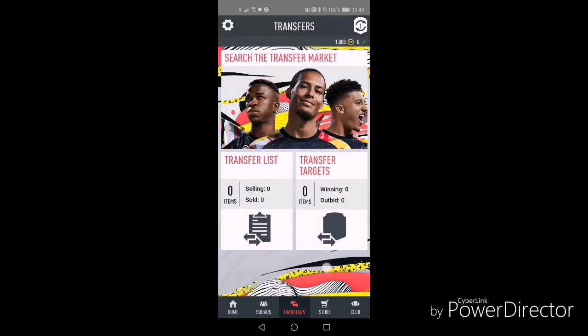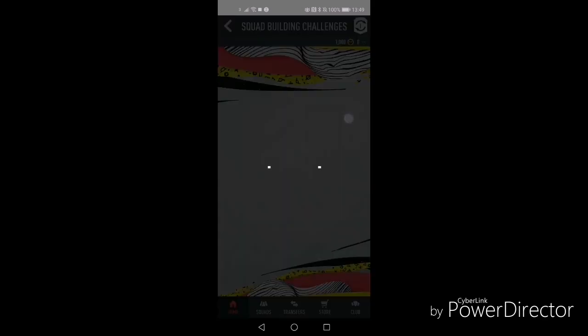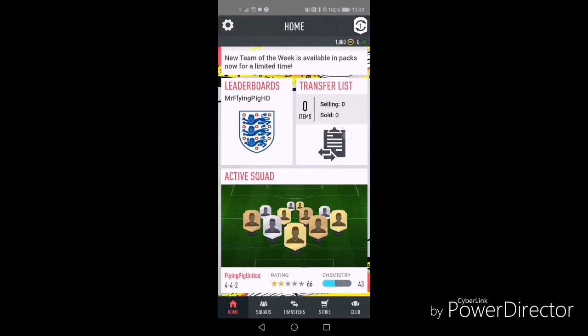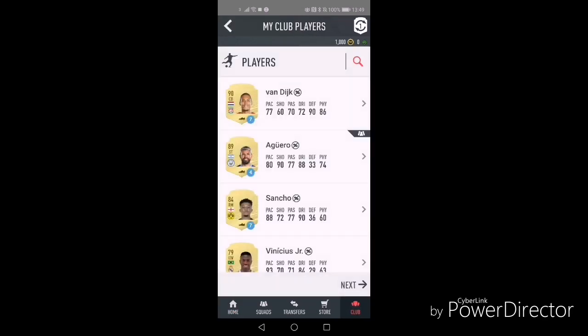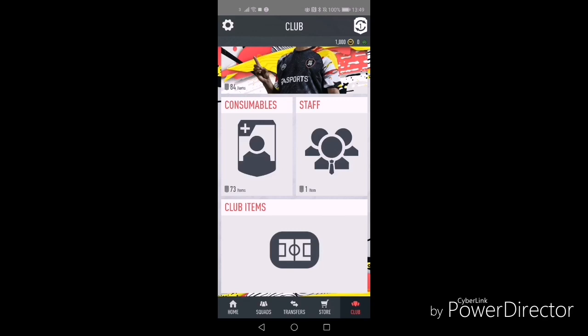So that's the goalkeeper position sorted for pretty much the entirety of the game. Maybe I can get De Gea at some point, but I'm happy with that, man. Quality. Anyway guys, let me know who you got in your starter packs. If you're not aware that it's already time you can get it, go over and do it on the console or on the app or whatever. Get your players — you never know who you might get. This is the Flying Pig on Flying Pig United. Smash a like on this video, subscribe to Flying Pig Gaming and Flying Pig United, follow me on social media at MrFlyingPigHD. Let me know if you want to see more FIFA 20 videos.